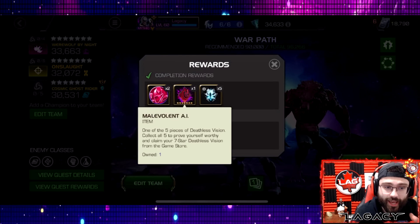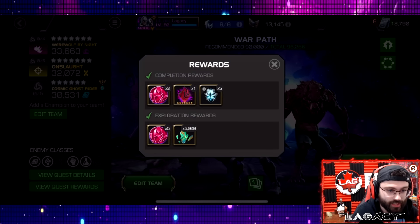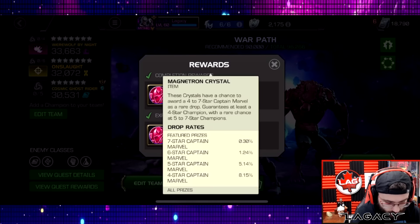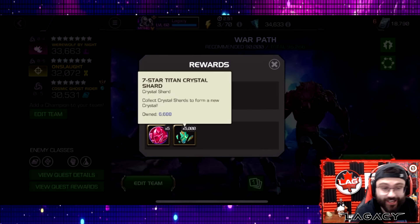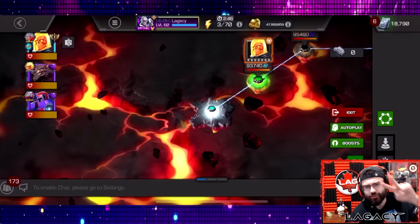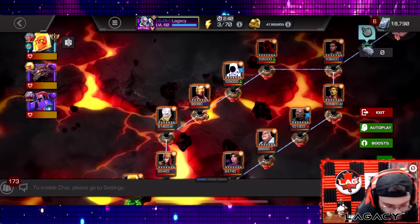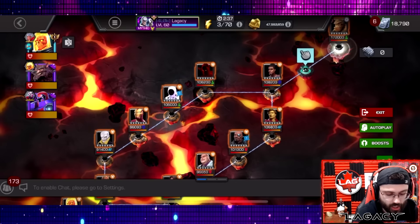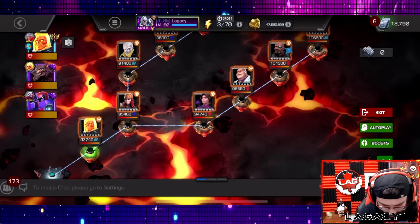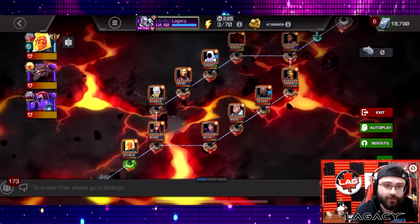As far as the rewards go, the big thing here is the Malevolent AI — the deathless piece — and that's only in completion, so you just have to do this one time to get that for the seven-star Deathless Vision. Then we have some cats and marble crystals, some loyalty shards, and 5k titan shards. I'm going to be making two videos for this content. Today's video we're tackling the left side: CGR, Lady Death Strike, Vision Arcus, Iron Man, Spot, Void, Shuri, and Thing. Tomorrow I'll have a video showing the right side: Kate, Kingpin, Nick Fury, and Adam.